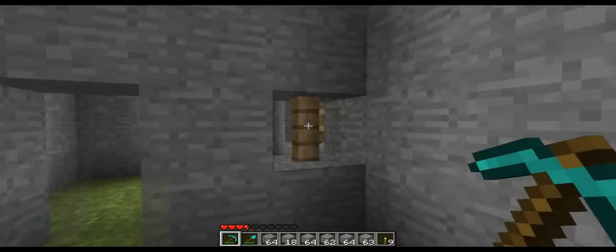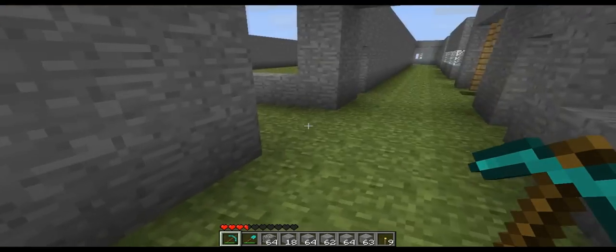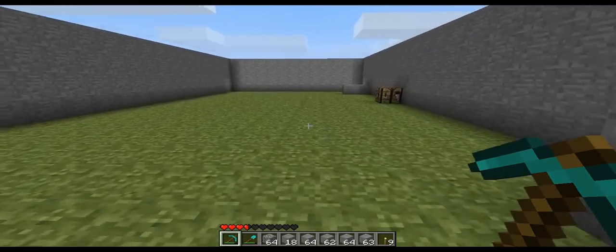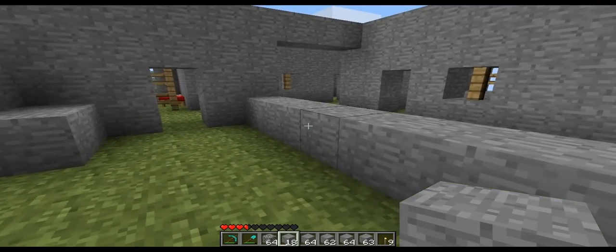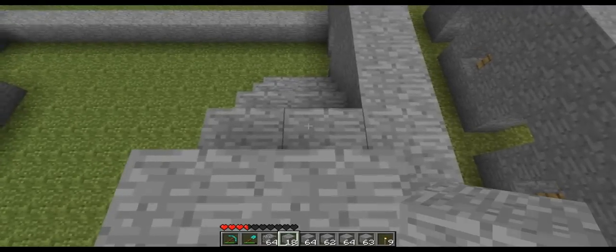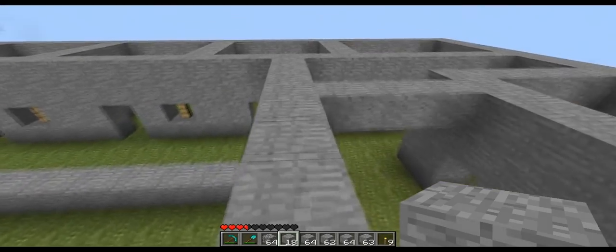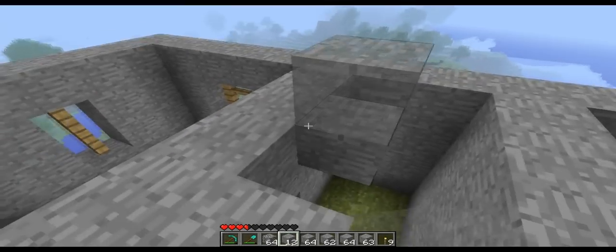Here are the end bits I was telling you about where it didn't exactly match up right. Now I'm doing the middle part in here, which will be like a small courtyard or something. I'm debating whether I'll use stone or cobblestone stairs — cobblestone is easier to get but it looks ugly when you make stairs out of it.